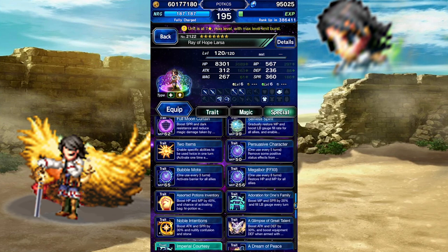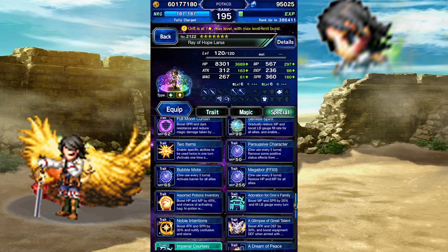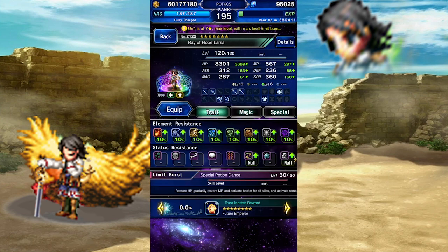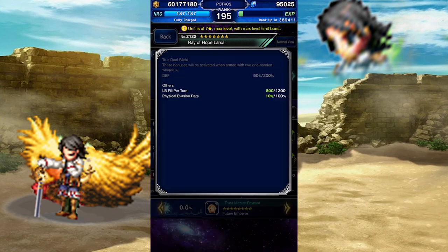He has three cooldown abilities. Persuasive Character can convince an enemy to drop their stat boosts, somehow. Bubble Mode activates an HP barrier for your team. Mega Elixir is practically a perfect restore. For passives, he has a counter ability that chucks a High Potion at one of your team members, a 10% resistance boost against all elements, a pretty good LB fill regen, and some physical evasion.